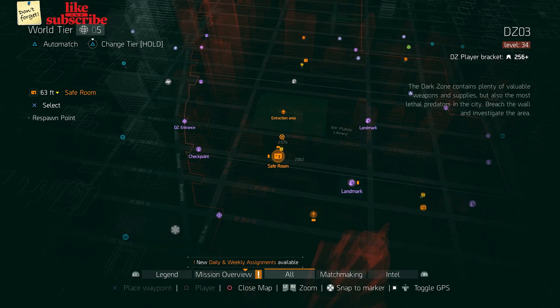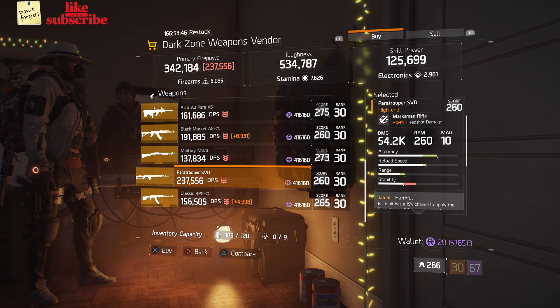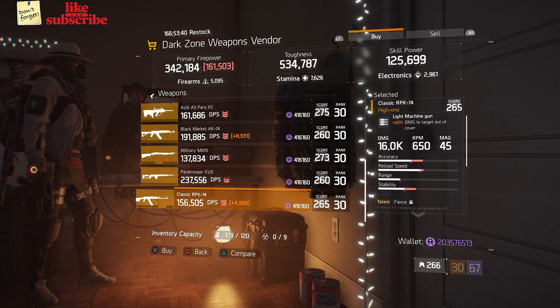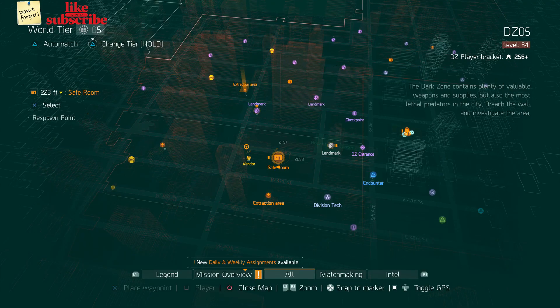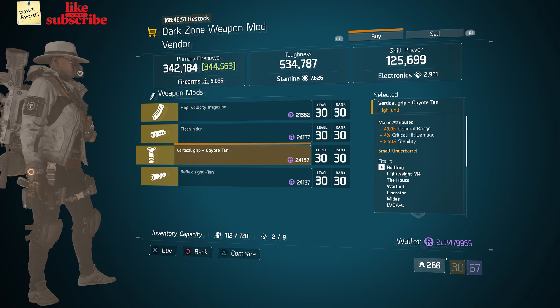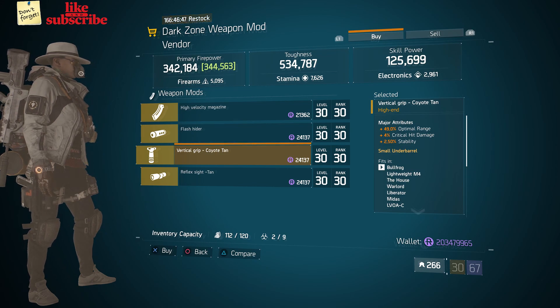For our next gear items, head over to DZ3 Safe Room. Here the dark zone weapons vendor has a paratrooper SVD. And also here we got a classic RPK-74. For our next gear items, head over to DZ5 Safe Room. Here the dark zone weapon mod vendor has a vertical grip with 49% optimal range, 4% crit damage, and 2.50% stability.